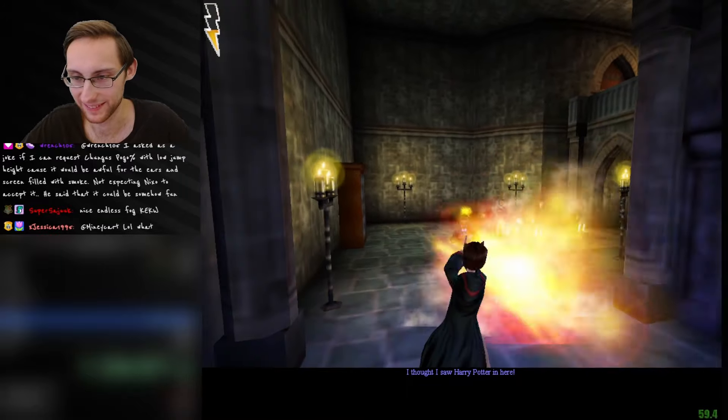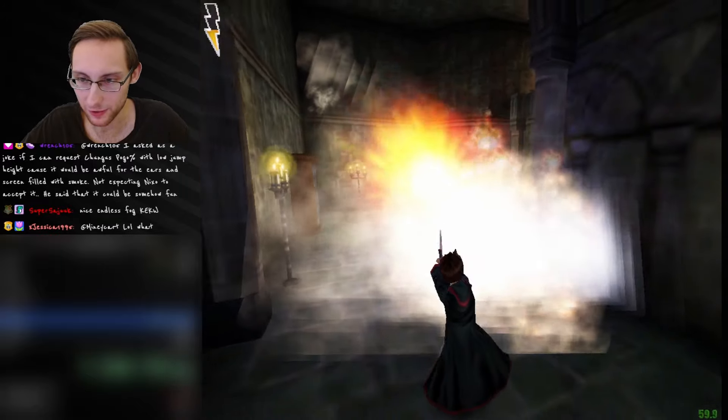There were some other special rules we made up on the fly during the run - for example, entering the Slytherin common room, I decided it would be a good idea to go ham with the Sword of Gryffindor, which in retrospect I'm not sure about. But the main premise is: we walk through Hogwarts, through every level, and cast, defeat, and hunt every creature that exists in the game.